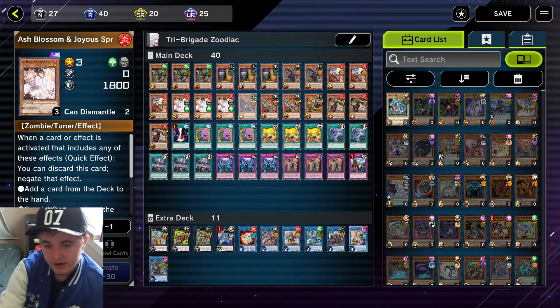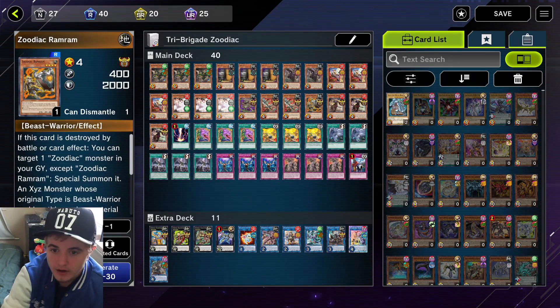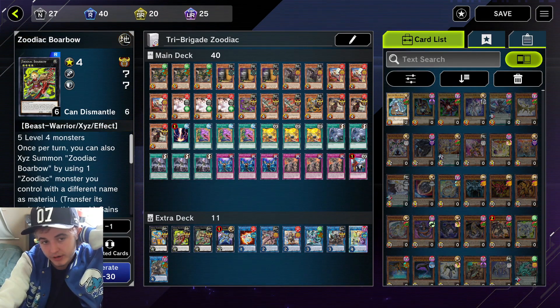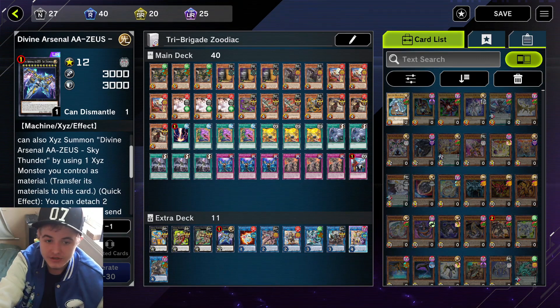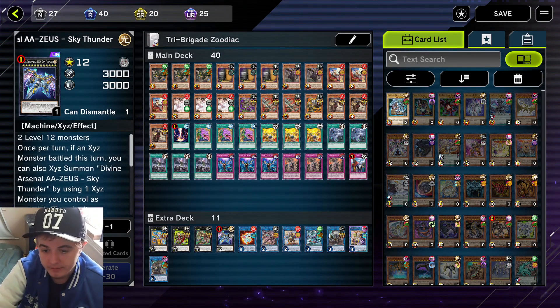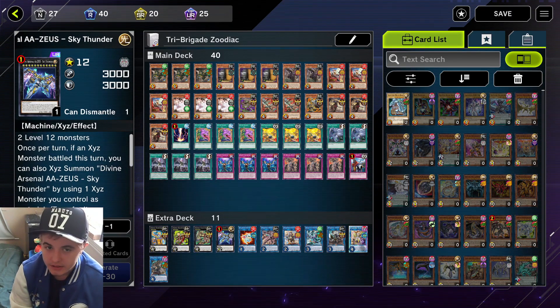For the Zodiac cards, there's only a few in the main deck — two Thorough Blade, one Ram Ram, and one Whiptail. What you're mainly gonna do is summon a Zodiac and put another Zodiac from your extra deck onto them. Specifically, Borbo can attack the opponent directly even if there's a monster in the way. After that you can summon Zeus — instead of needing two Level 12 monsters, you can just put him on top of an XYZ monster that already attacked that turn. Zeus can get rid of all cards on the field except himself, which is basically a win if your opponent has no graveyard effects.